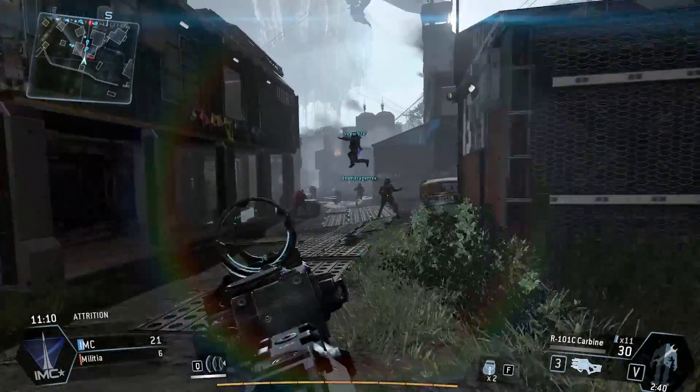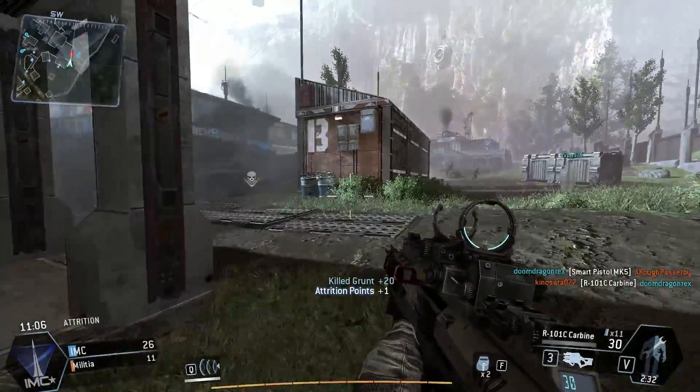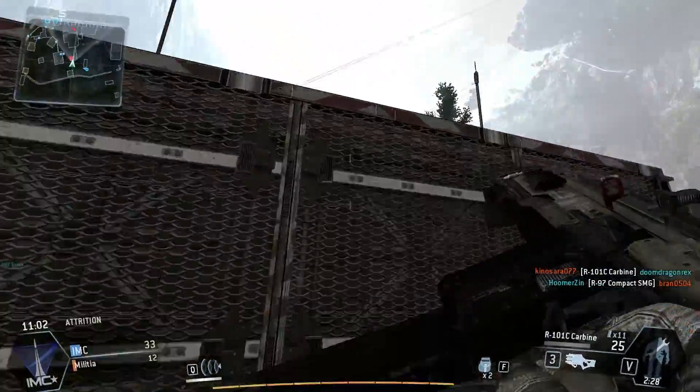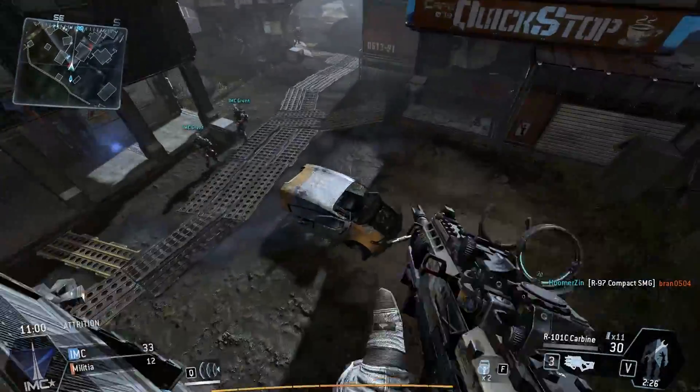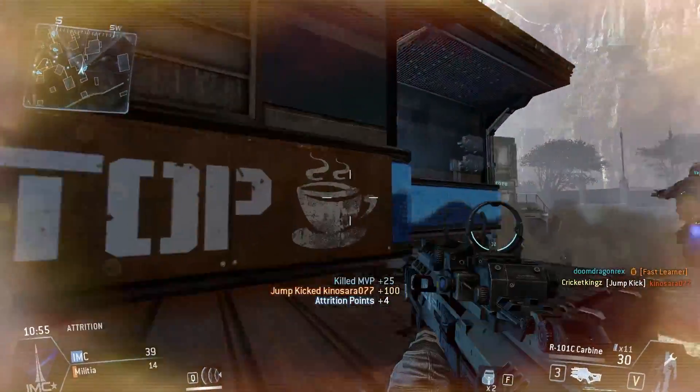And there's a guy right here. Hello. Oh, that was just a grunt. Oh nope, there's a real guy somewhere over here. Where is he? Is he on top here? Oh, here he is. Let's just kick him. There we go.